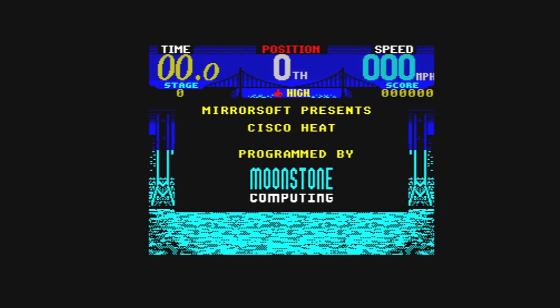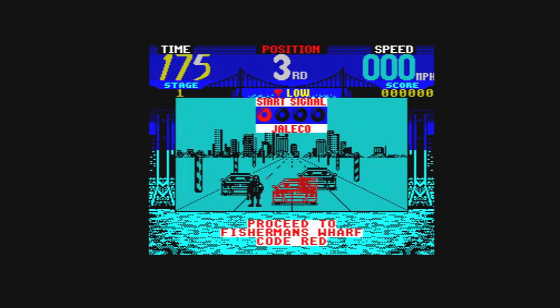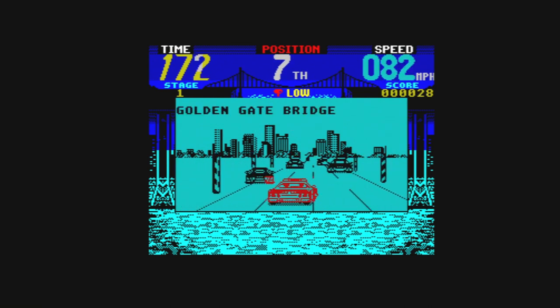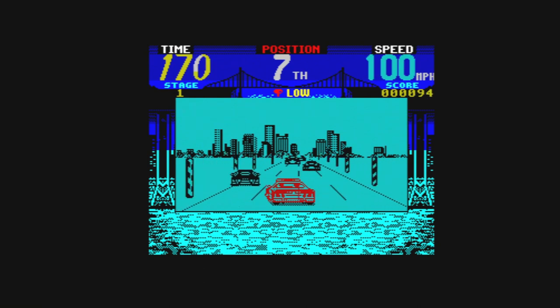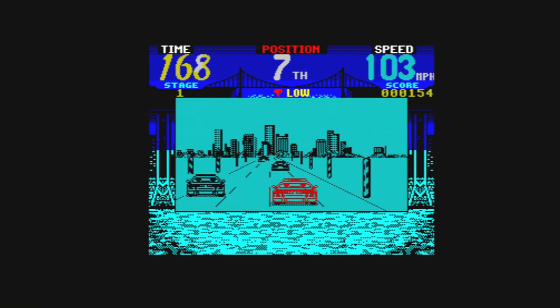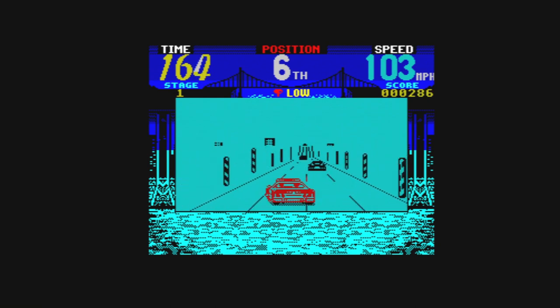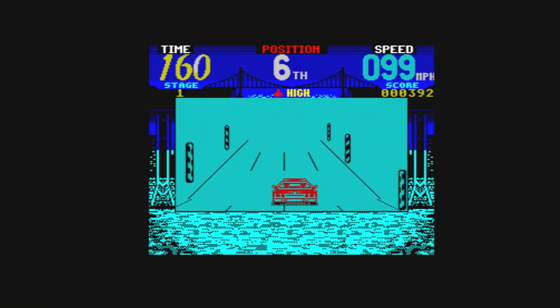I think this was only a 128 release. Okay, so as you can see we are proceeding to Fisherman's Wharf — Code Red. The traffic lights go to green, here we go. So I am the red police car and we are now on the Golden Gate Bridge. It's quite a bit more primitive than the arcade machine.